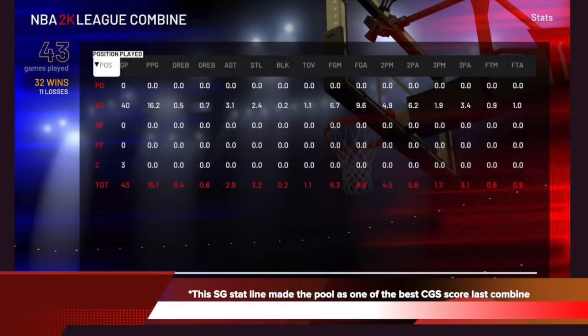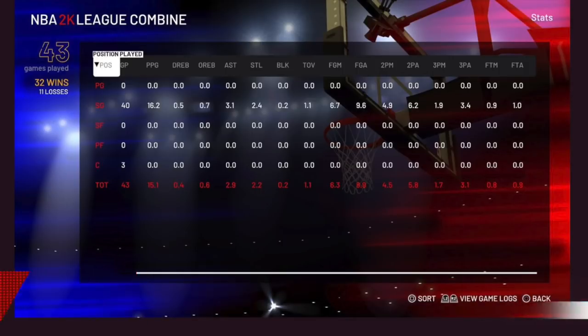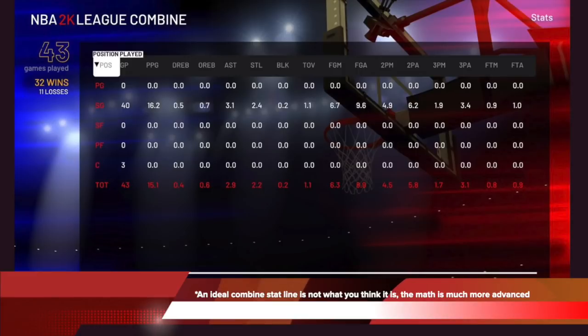Check out this screenshot: a shooting guard stat line of 16.2 points, 3.1 assists, 2.4 steals, shooting 6.7 makes over 9.6 attempts per game, at 40 games played with 80% of games won. This stat line was one of the best CGS scores in the Season 2 combine, and this player made the 2K League Season 2 easily. An ideal combine stat line is not what you think — the math is much more advanced, with basic minimums and maximum points that get you automatically almost in.